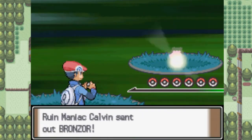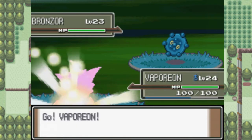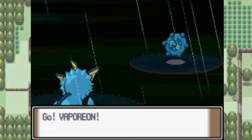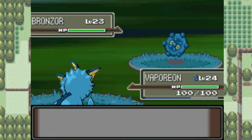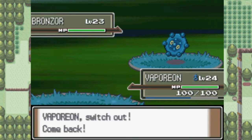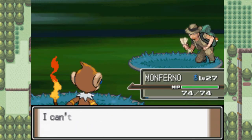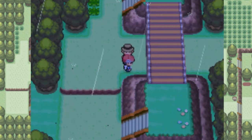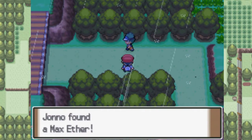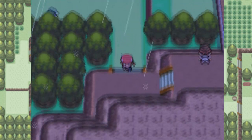This guy has a Bronzor. Are you serious? I don't have anything good against this because it's raining, and Monferno's flame will be utterly useless — it just cuts its power in half. Might just cut this fight out, actually. Just here is a Max Ether, and in Diamond and Pearl it's just an Ether — again, you guys got ripped off bad.